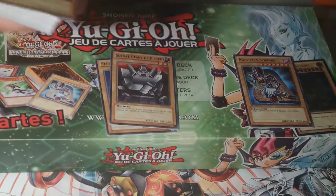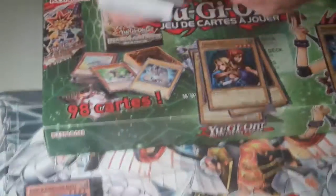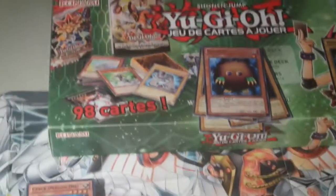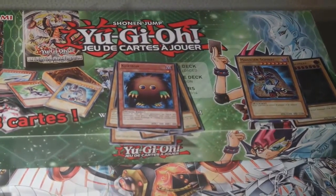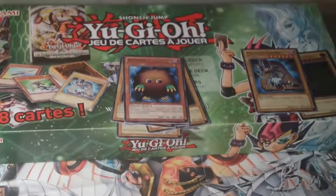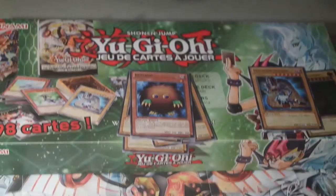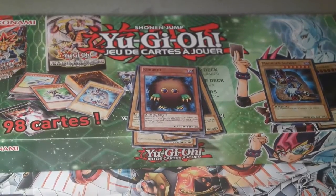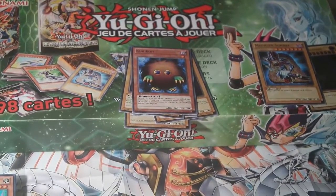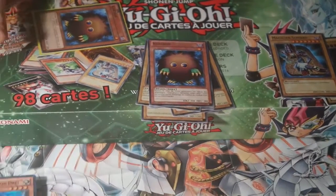Another Dark Magician. Mystical Elf. Giant Soldier of Stone. These ones I know. Summon Skull. Neo Swordsman. Gemini Elf. Dark Blade. Kuriboh. Now I've got — where's my other Kuriboh. My Kuriboh. I'll find you Kuriboh. Where is he. I have two Kuribohs now. Well, four. But I should get that checked out though.